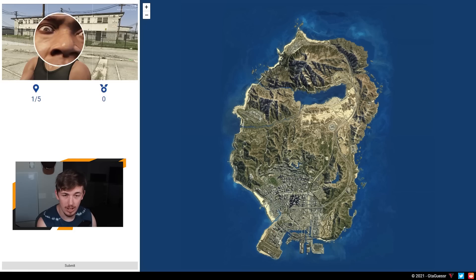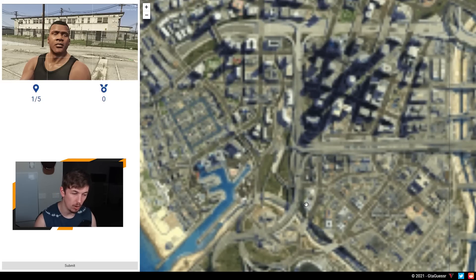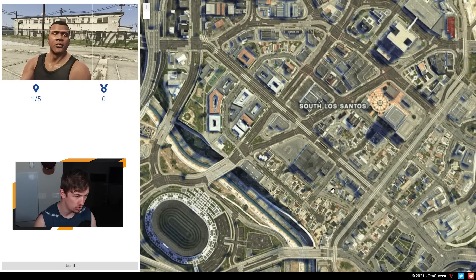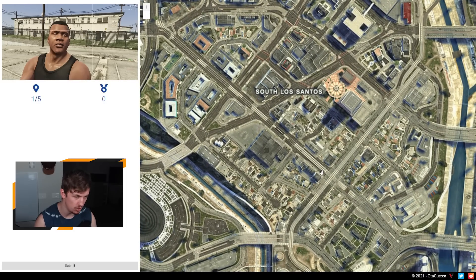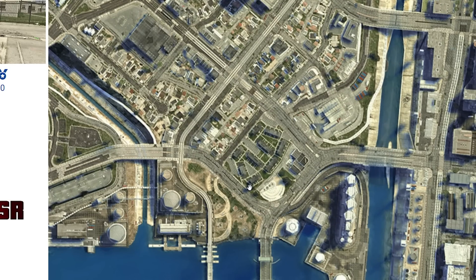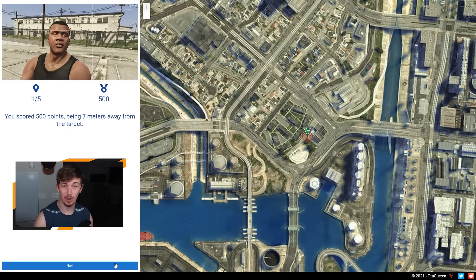This first image is absolutely terrifying — I have no idea what the hell Franklin's doing here, but I think I do know where this is. I remember going to this location many times, but specifically when I was doing the Halloween trick-or-treat mission just recently. You go past here for one of them, and I think it's down here — I just don't know which house it is. We'll just go with about there. 500 points! Off to a good start — it's going to go downhill real quickly.